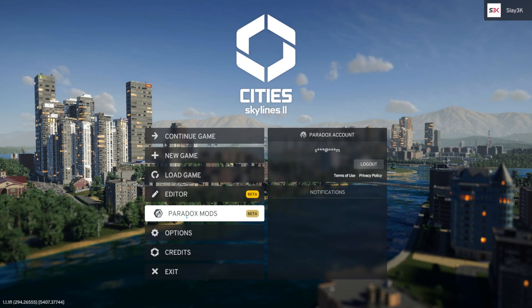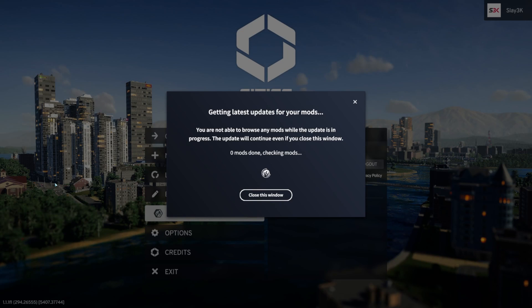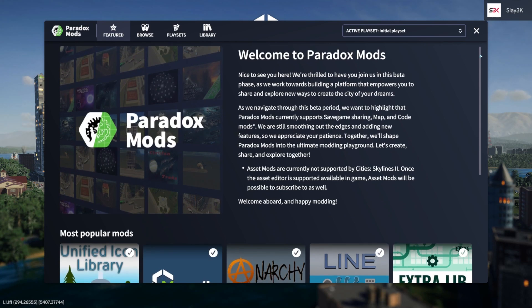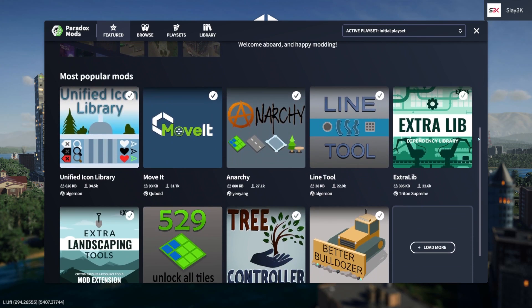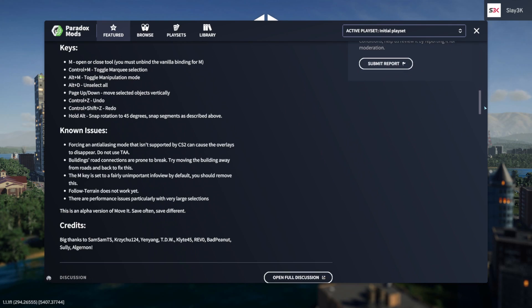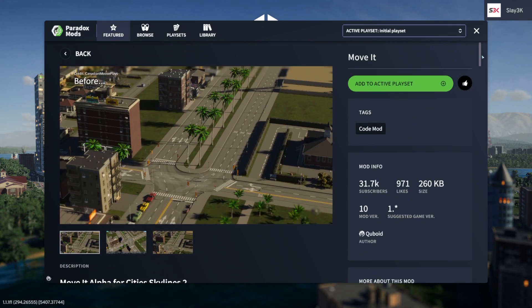Move It is not hard to find. By going to your Cities Skylines 2 main menu, you can click PDX Mods and search for a code mod called Move It by Cuboid. You can then add it to your active play set, which will download it to your game, but you will need to restart Cities 2 before opening a city and having this mod take effect. This is an early version of Move It, so there are some features still to come, and Cuboid plans to continue to advance and improve on Move It's capability within Cities 2.